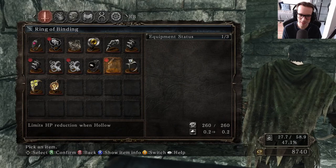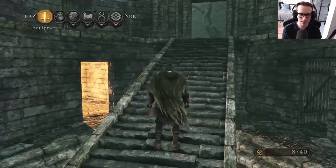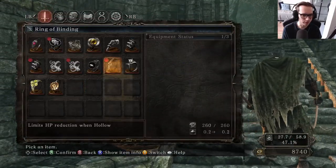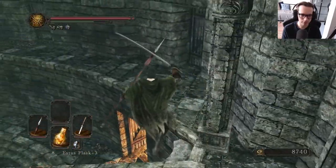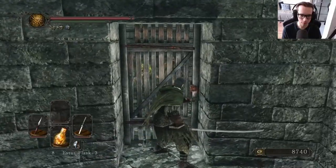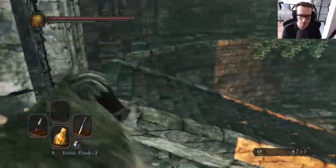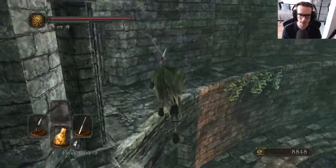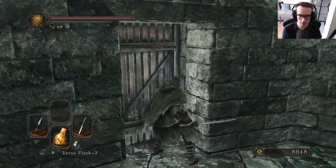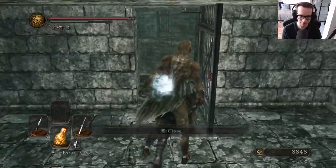Ring of the Dead — yeah, keep human appearance when hollow. It's a weird one, and I just noticed I'm stupid and I have the Ring of Steel Protection. There are a couple of rings like this in the game — you have the one that allows you to keep your appearance when you're invading. And of course, this was the first Souls game that let you have four ring slots, which became standard, and it is the better standard.